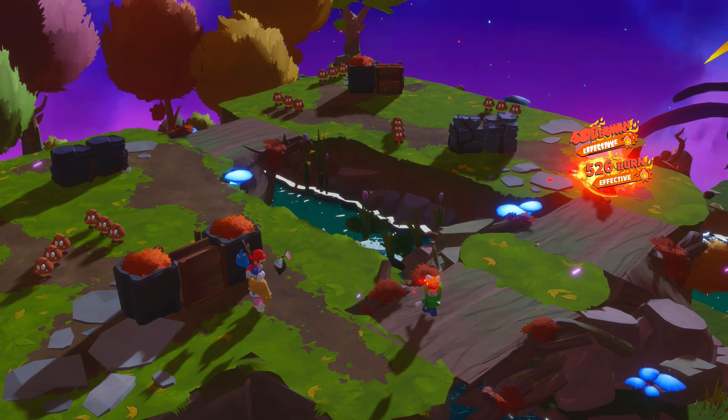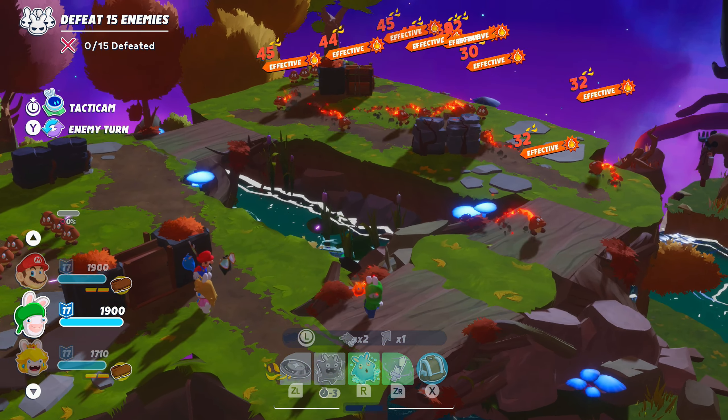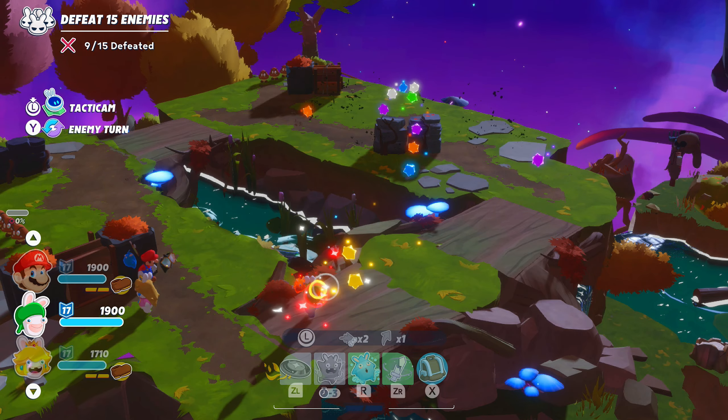Tip 7: The Burn effect will cause enemies to catch on fire, horrifically shrieking and melting away with scalding hot damage. Also, if they come in contact with other enemies or yourself, the effect will spread.